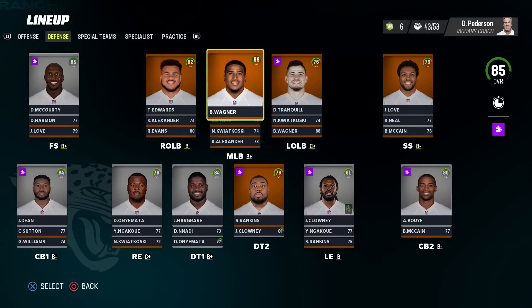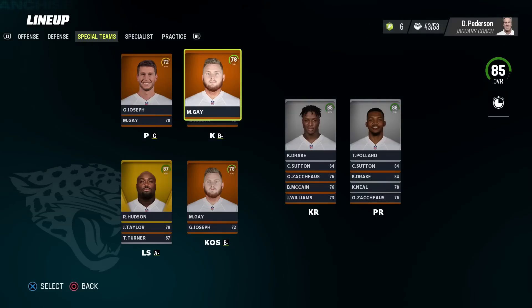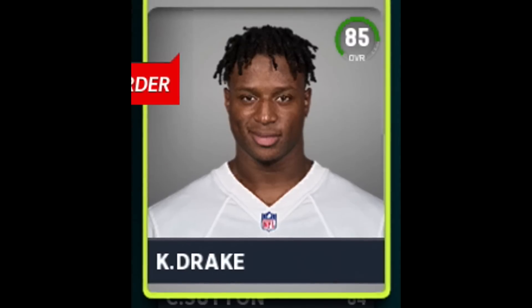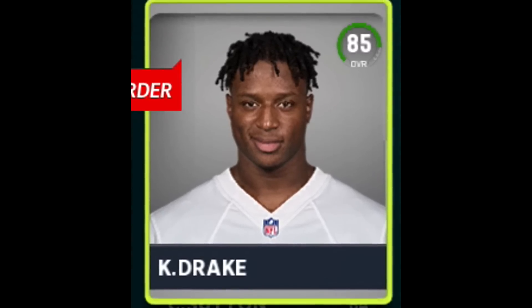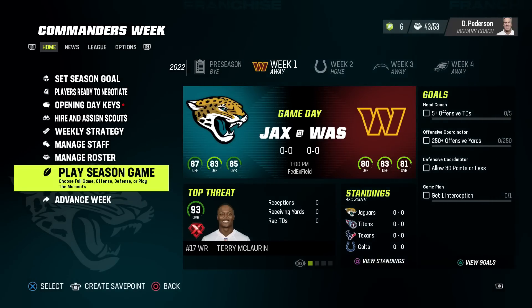Julian Love as strong safety, Joseph and Gay at kicker and punter. And look at Kenyon Drake — that smirk just knows we're about to go on a nasty run this season. Let's take a look at how they do in week number one and see if we can get them off to a great start.